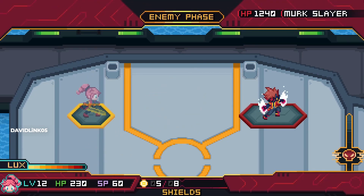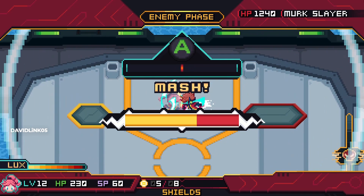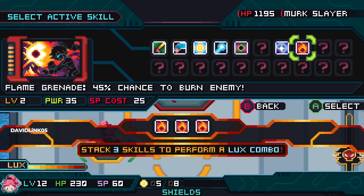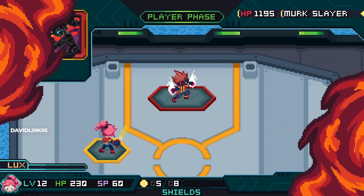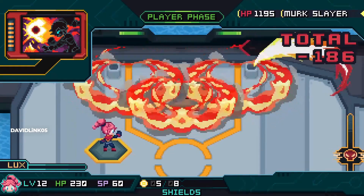As you attack, you will build up your skill bar. When it's full, you can select three skills to perform a Lux combo for a good amount of damage. It can be three of the same skill or one of each, and you can pull off a really cool combo attack.